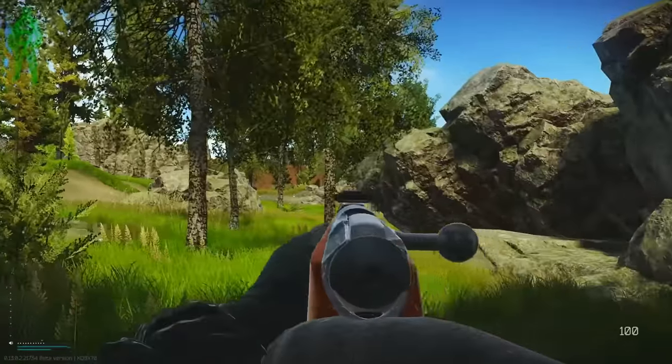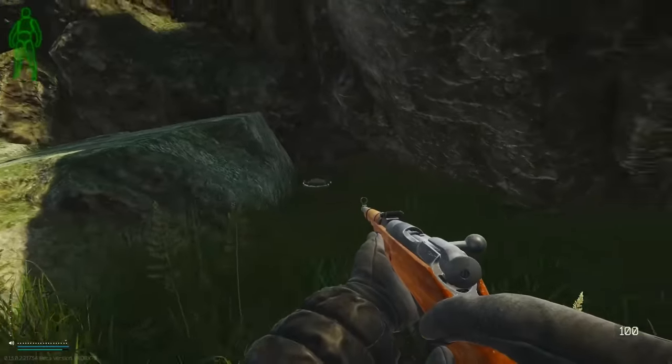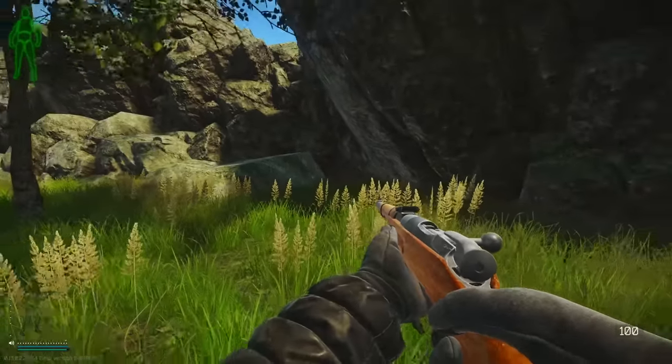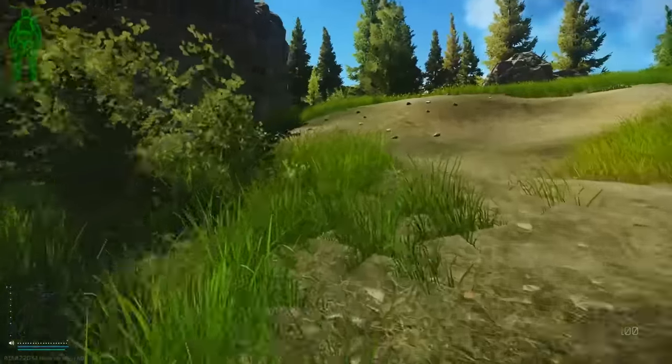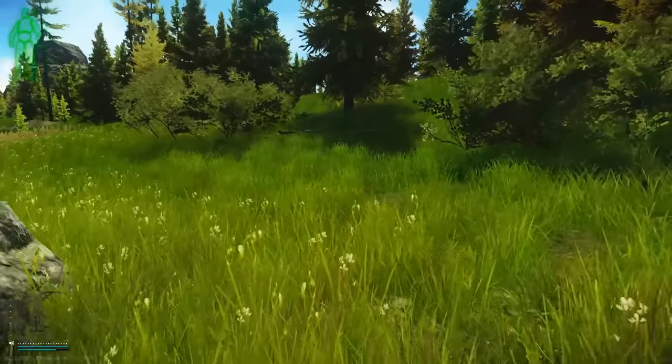So this big rock here - once you get past the train station you get to this big rock. Right underneath it, in this little gap basically, is the stash. I'm gonna run past this rock, the big one, towards the sawmill.